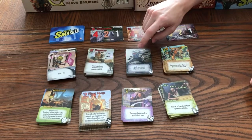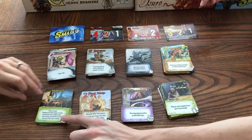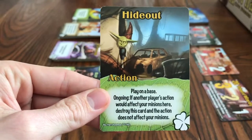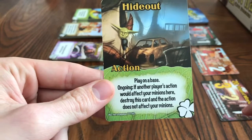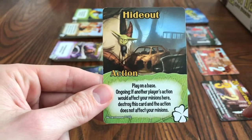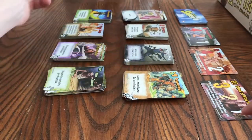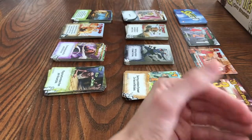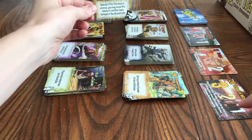There are also ongoing actions — like this gnome card. You play it on a base and it says 'ongoing: if another player's action would affect your minion, destroy this card and that action does not affect your minion.' It's kind of like a one-time shield. It stays next to the base until it's removed by an action or some other way.